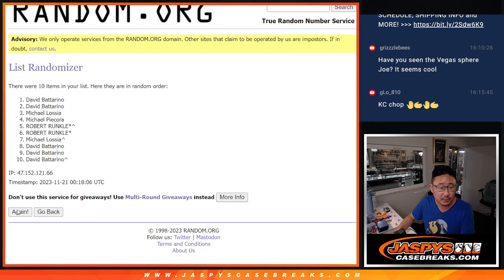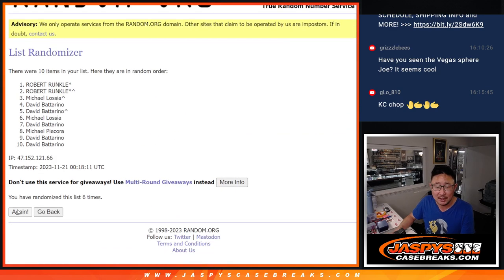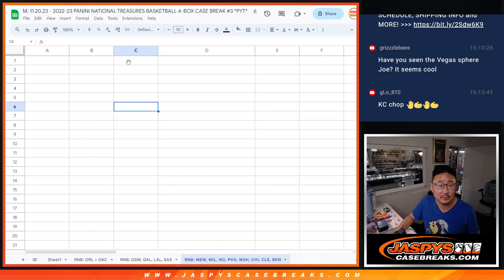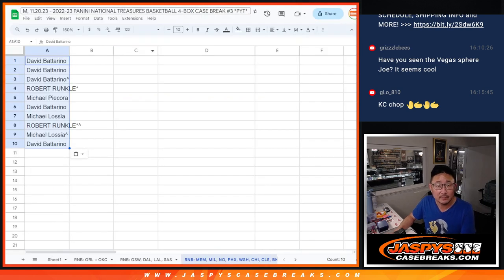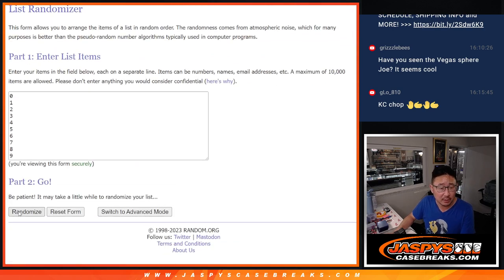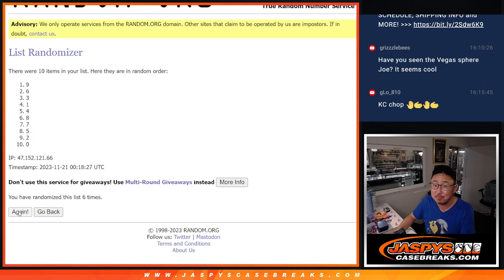Rolling one through seven times for names — we got David down to David. Then four and a three for the numbers, rolling one through seven and final time. Good luck. We got four down to zero after seven.